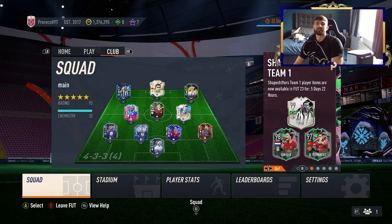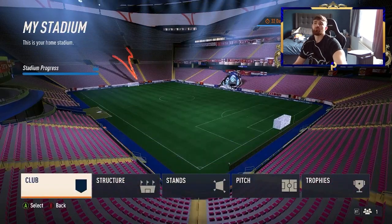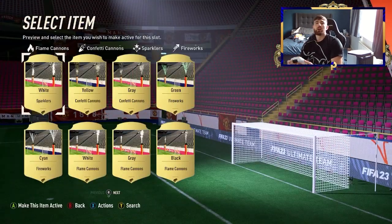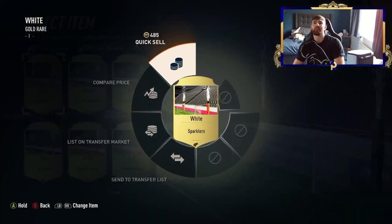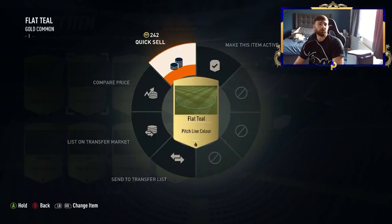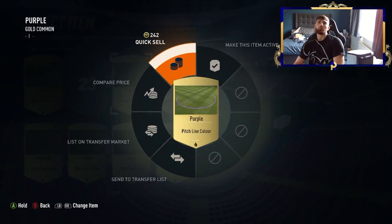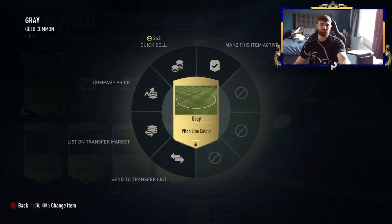If you can't do any of that, take yourself over to the stadium. If you've been playing the game all year round, you'll find you've got a load of pointless stuff you simply don't need. If I go over to pitch here, for example — gold pyrotechnics. Do I use gold pyrotechnics? No. I've quick sold all of them. I don't use them because it's literally pointless. Quick selling four of these makes you a thousand coins, which although isn't a method, if you've got them in your club it's going to get you some coins to do some trading.